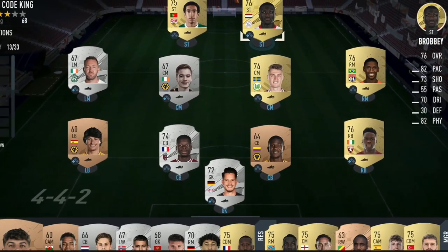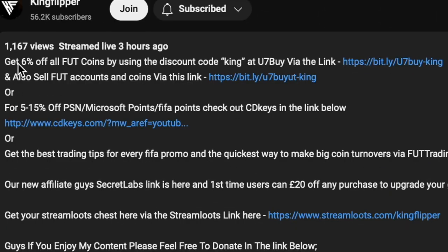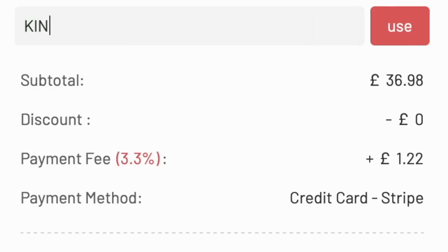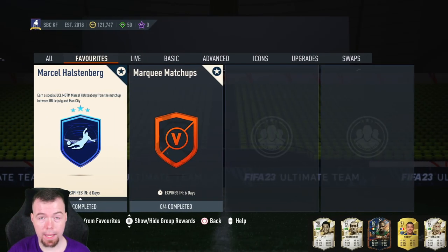If you're bored of having a starter team, let's make it a beast team. Get yourself to Use7Buy, get yourself some cheap reliable coins, and don't forget to use King with a cheeky six percent off. Let's get into the video — yo guys, what's going on, King Flipper here and welcome.